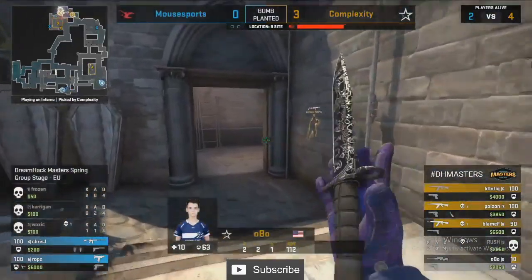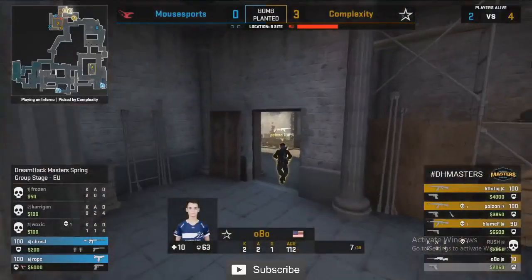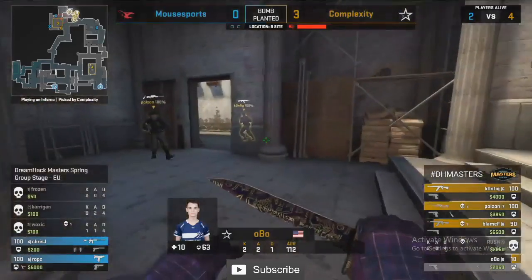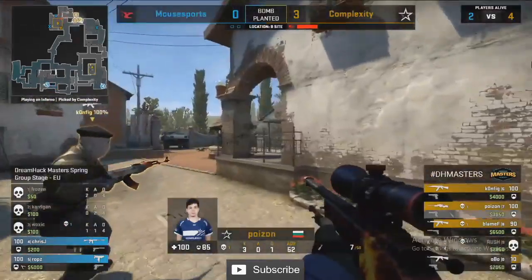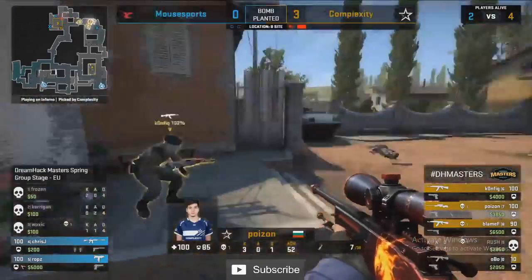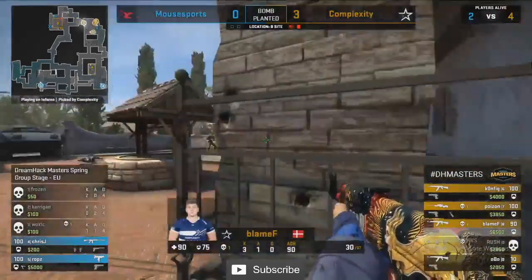Does he save it or throw it out? Complexity want that in this T side. He's trying to give it to Poison — there we go, finally picks it up and escapes towards A spawn. Complexity go 4-0 up.